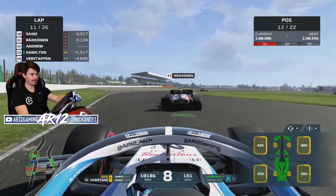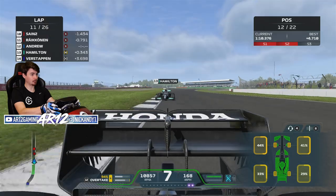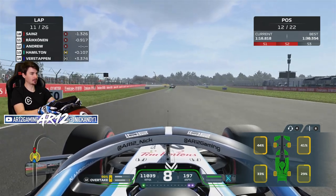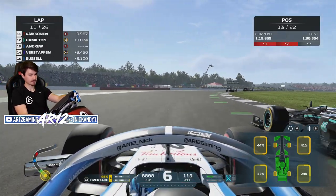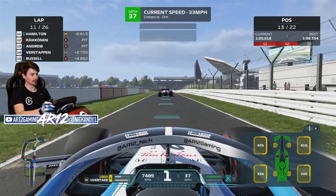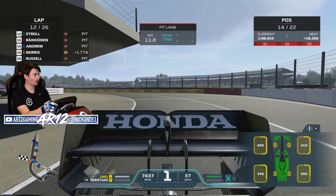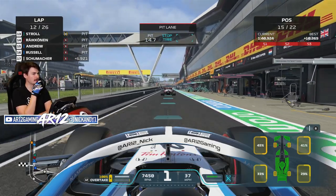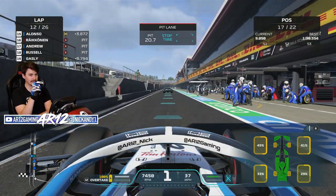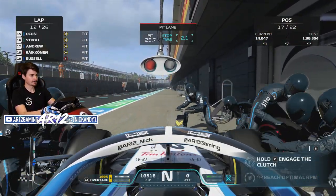There goes Kimi Raikkonen now past me - nothing I can do about that one either. No joke, I think we're going to need to swap out this engine. Please don't hit me on the way into the pits. Thank you, pit limiter - we slowed down beautifully. Verstappen opted for the hards. Lando Norris behind me, now in front of me, is on the mediums. Lance Stroll in for mediums - everybody's going for mediums. I didn't mess up, and away we go.